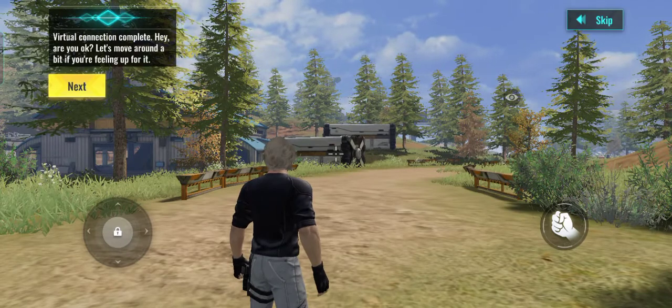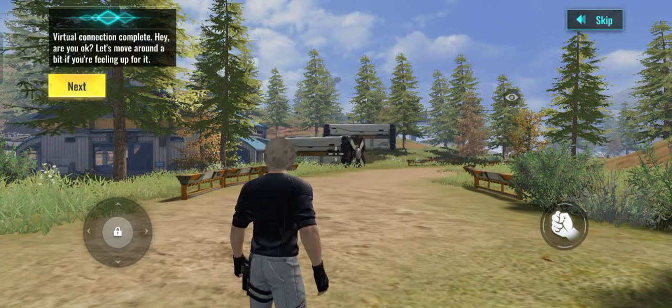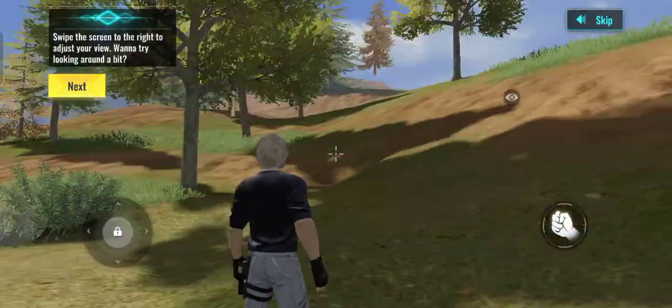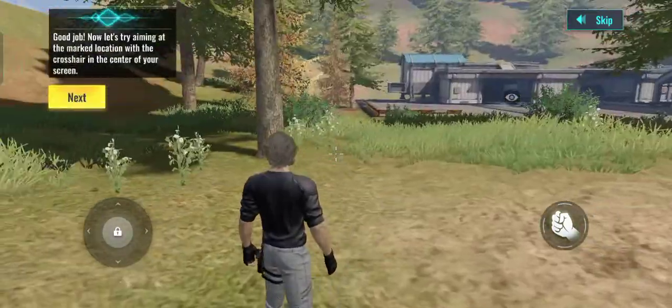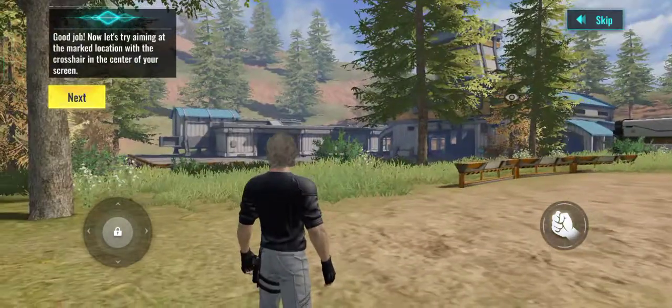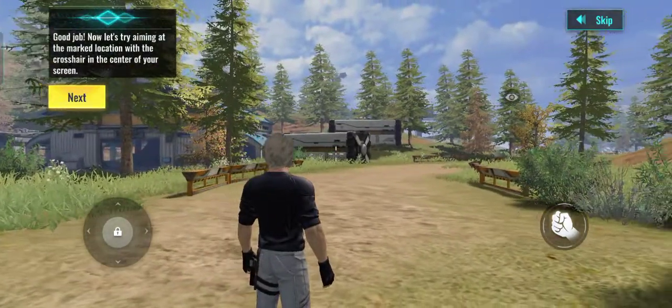Virtual connection complete. Hey, are you okay? Let's move around a bit if you're feeling up for it. Swipe the screen to the right to adjust your view. Try looking around a bit. Good job. Now let's try aiming at the marked location with the crosshair in the center of your screen.